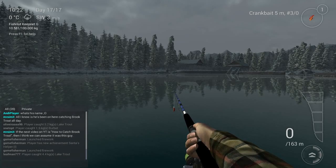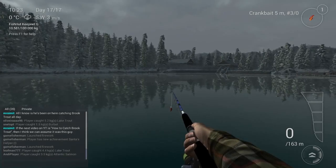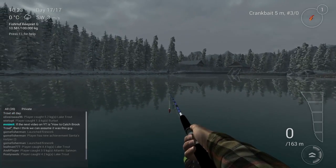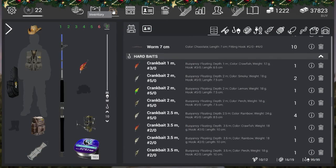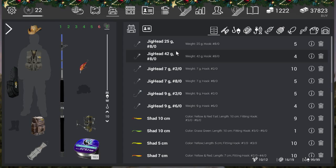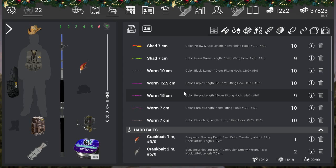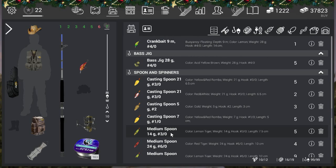Then I started looking for more lures that could work on this fish. I'll show you what I tested — it was a nightmare, to be honest. I went for the jig head 14g 3-0 with the shad 10 centimeters, I tried the 10 centimeter worm, I tried the medium spoon lemon tiger. It was so bad — didn't work well, barely got some trophies, no uniques.